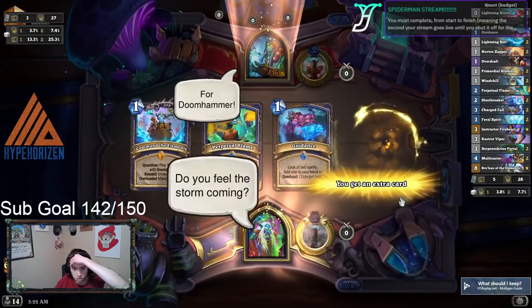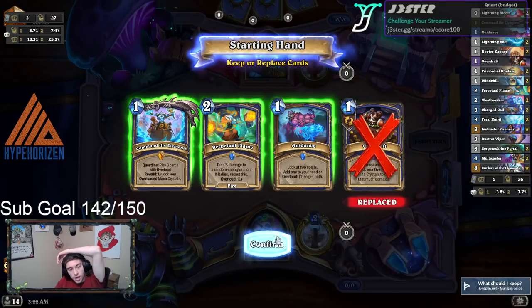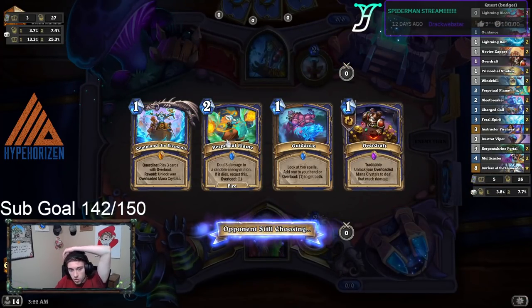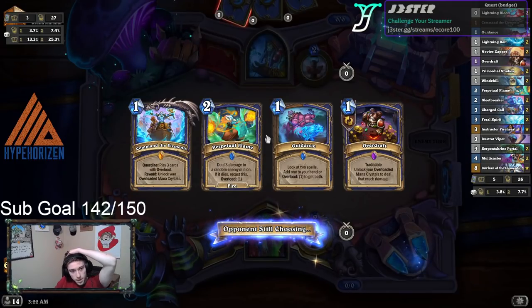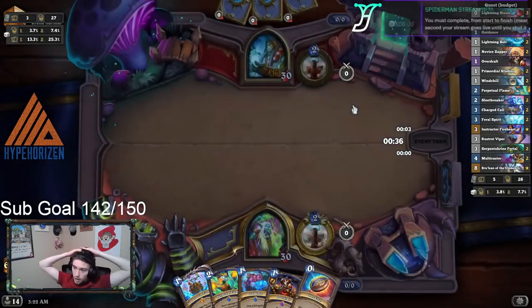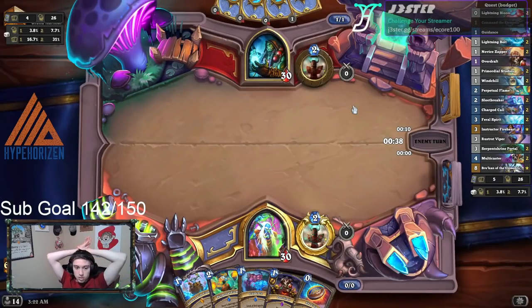There's so many Shamans, what on earth? I mean, again, we're keeping Perpetual. Honestly, I keep Guidance as well. I'm going to get rid of Overdraft. Guidance has been an absolute MVP, and even if it's not the most useful, I'll still have a use for it — even if he plays a thing that summons a bunch of 3/4s, like getting off his Zapper and then just killing his entire board. I don't think Brukan should be in Burn Shaman. He's definitely fine, and he basically gets a Fireball when you play him, with a chance to get another Fireball the next turn.